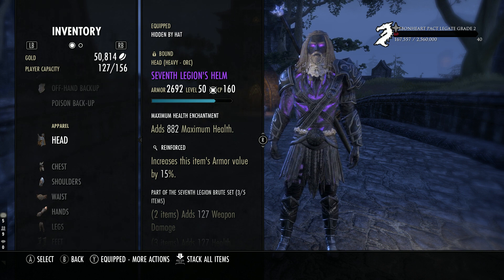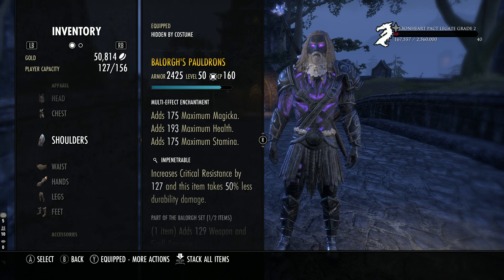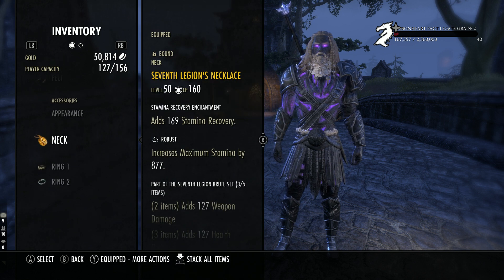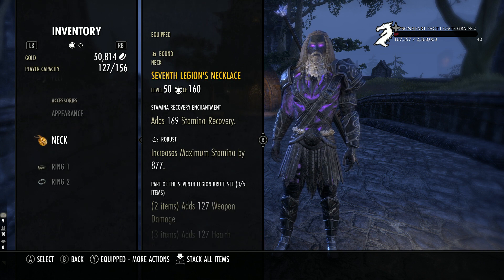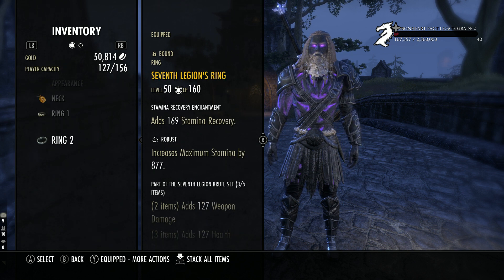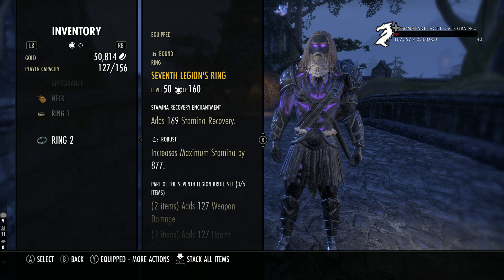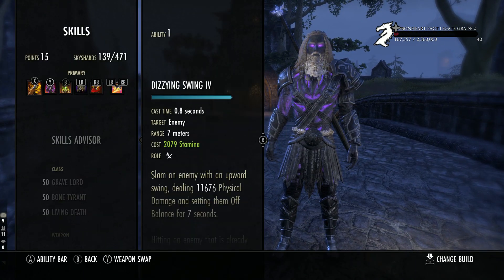The rest of the main body pieces are Hulking Draugr. Everything's Prismatic as you can tell, except one piece which I made Health because I was running a little bit low on health. Then one piece Ballad shoulder for the one piece weapon and spell damage bonus. On the jewelry we're going to have 7th Legion transmuted to Robust with Stamina Recovery glyphs, the Wild Hunt ring with Infused and a Weapon Damage glyph, and another 7th Legion ring with Robust and Stamina Recovery.